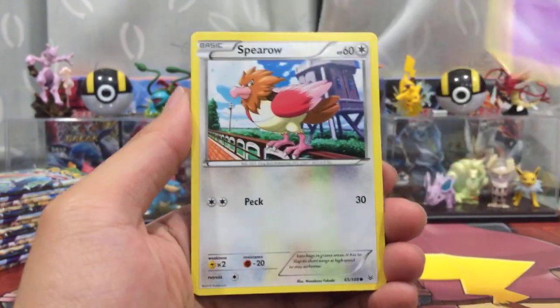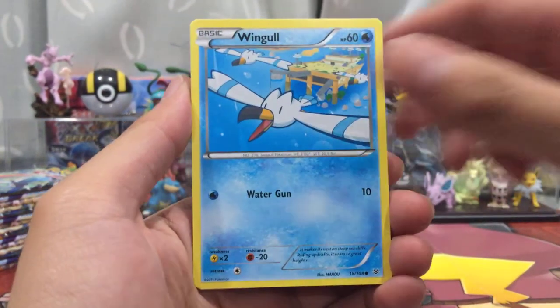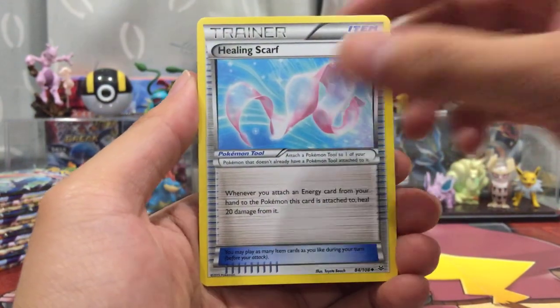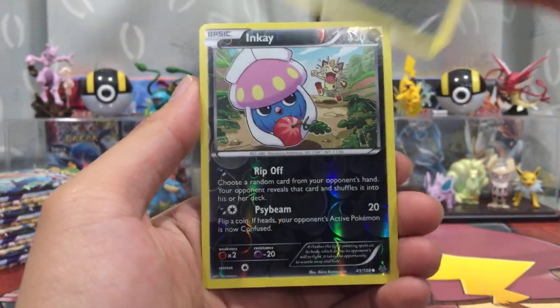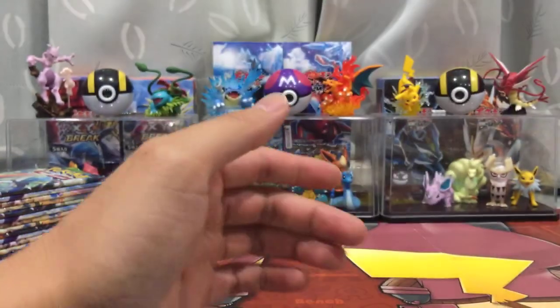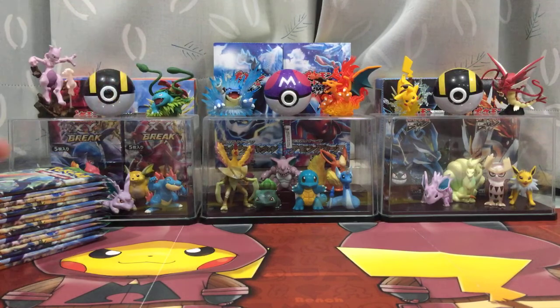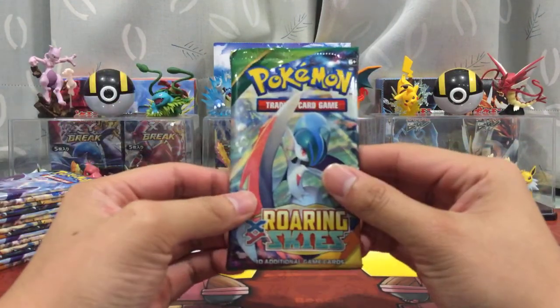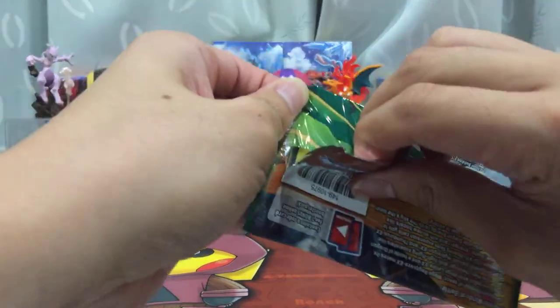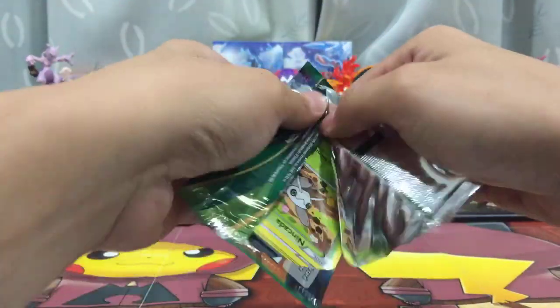Pack three: Togekiss, Togepi, Sharpedo, Spiro, Wingo, Binnacle, Exeggutor, Hidden Skull, Shelgon, Reverse Holo Inkay, and an Articuno — Ancient Trade.